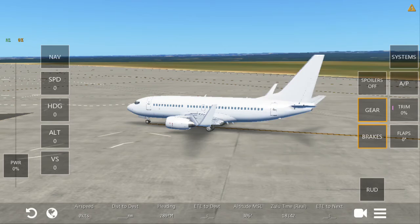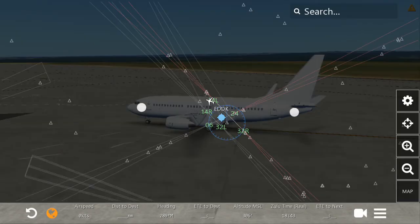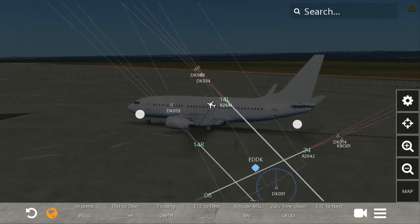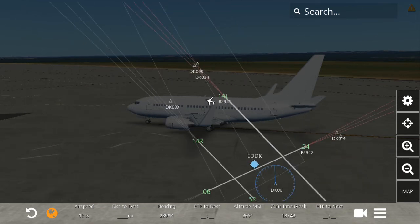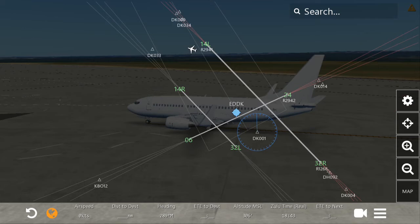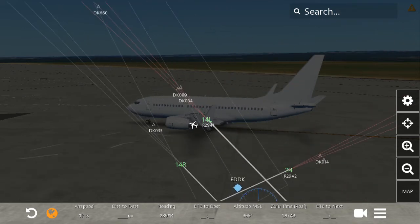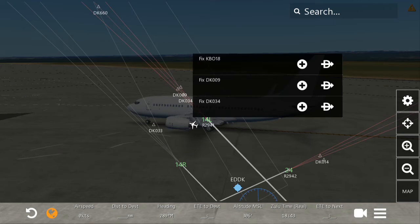This is our map, as you can see. We will choose our waypoints. To select waypoints, just press the waypoint which you want and press the plus button.